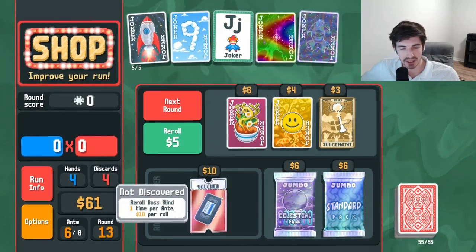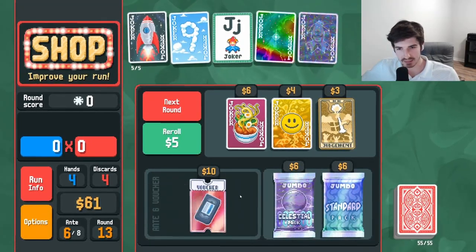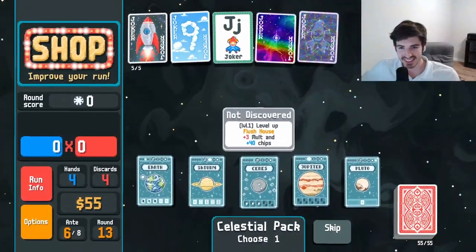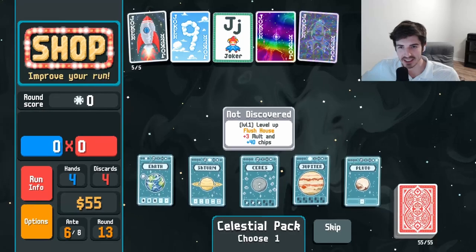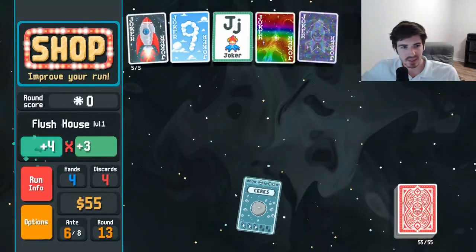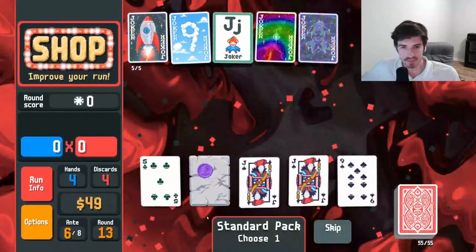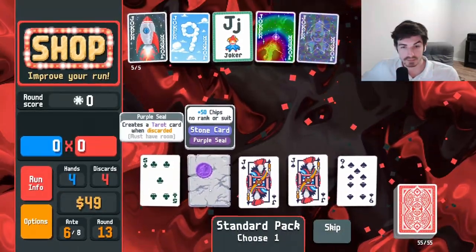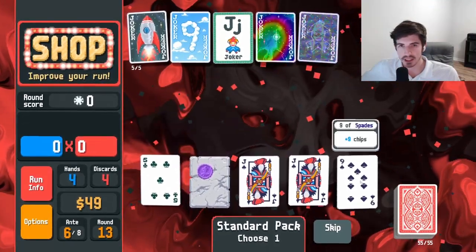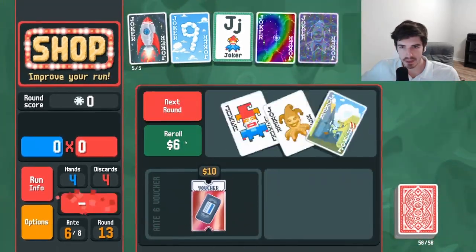We roll boss blind one time per ante — that doesn't sound like something we want to do. Are we setting up for a flush house? We got so many aces and nines of hearts — we'll set it up, might as well. He is discarding, gives us tarot cards. Or we could get another nine. I like tarot cards.